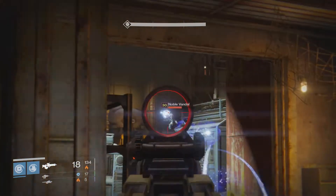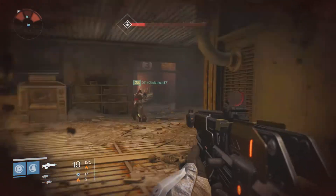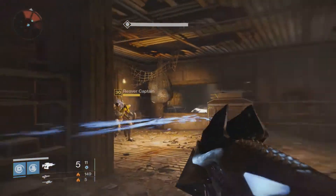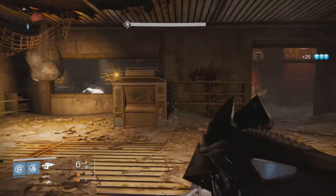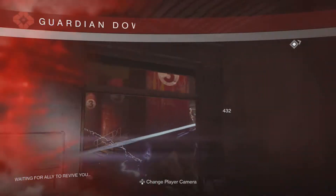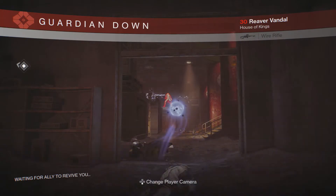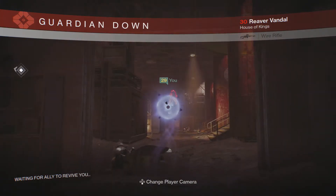Right now I'm using the Murmur fusion rifle, which does not only arc damage but also solar damage and you can switch between the two. Use any arc damage weapons. The reason I'm also using solar damage is because those are the best weapons I have, and you do face witches which have solar shields, instead of arc shields like the captains and knights do. It's very important to note what type of shields you're dealing with.